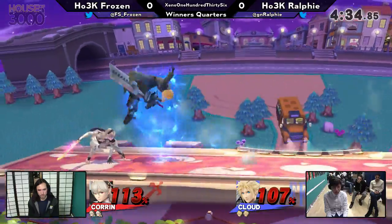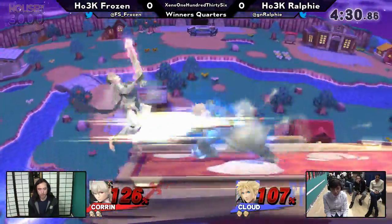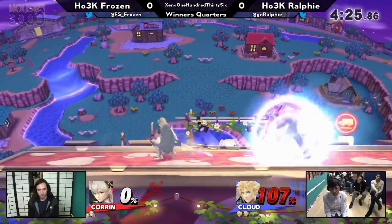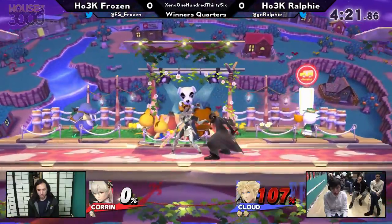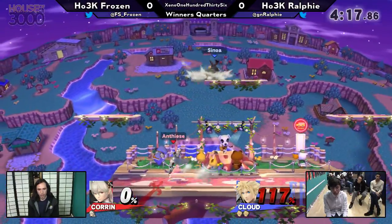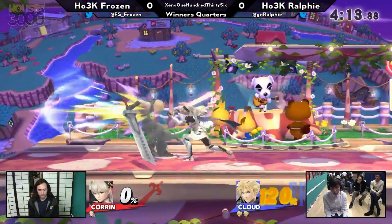And now Ralphie with full limit again. Baited! Ralphie's really good at reacting to ledge options when he's got limit — side being a neutral get-up, up being attacks, either get-up attack or a fair from ledge. And so Ralphie's gonna take the stock lead but at high percent on the first stock. It'll be important to see if he can rack up percent on Frozen's next stock or if Frozen is able to seal the stock rather quickly.